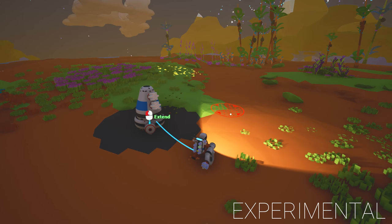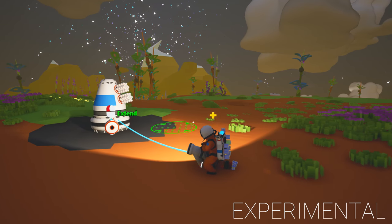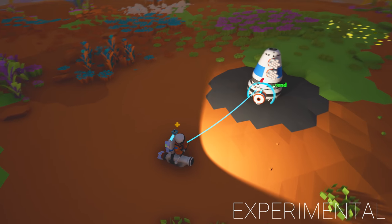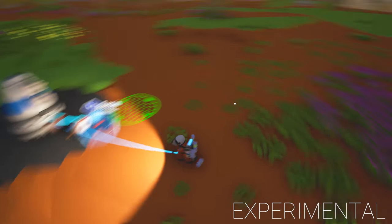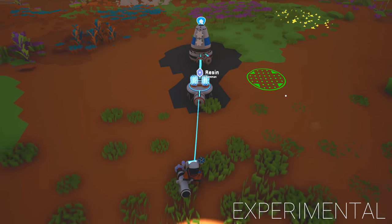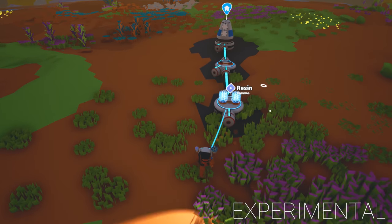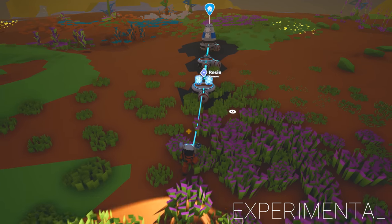We've got no power and it's night time — we need to work on that. There's research up there — excellent, loads of stuff around. Let's pop one of these out. What should we go for first? We'll go for a straight line out here and then add to that as we go. Let's do another one.